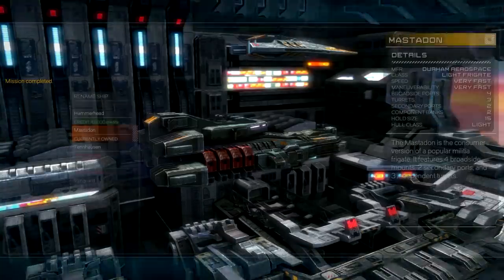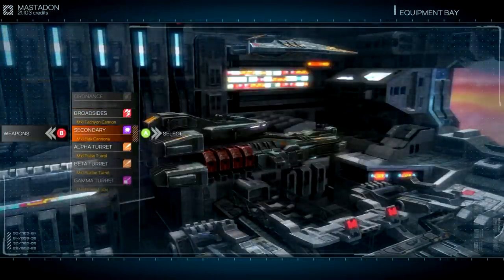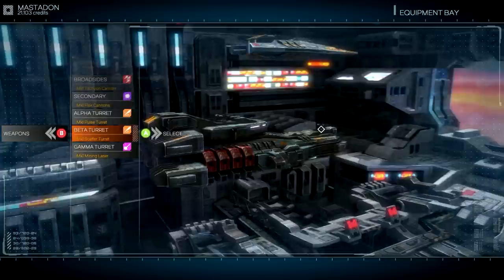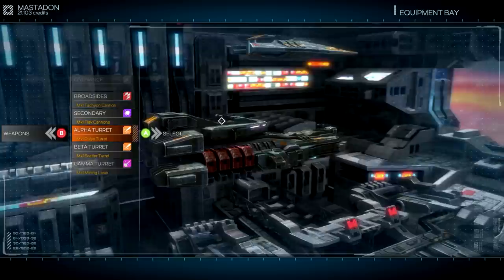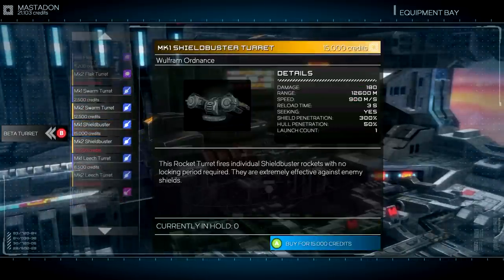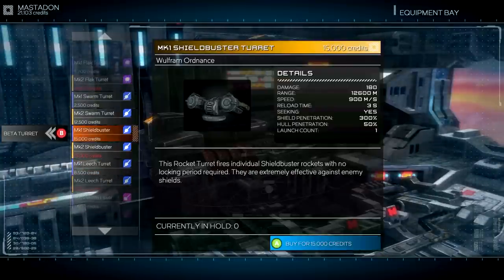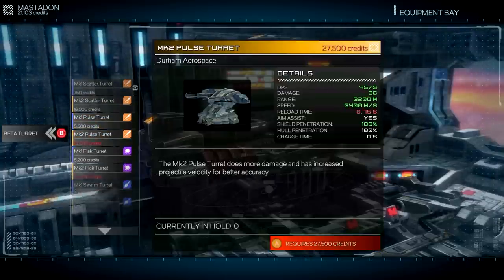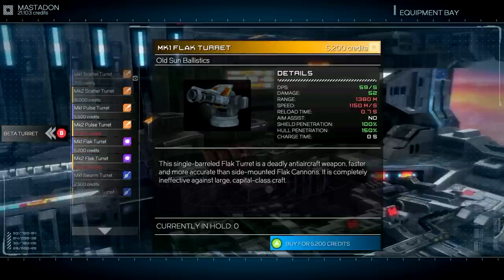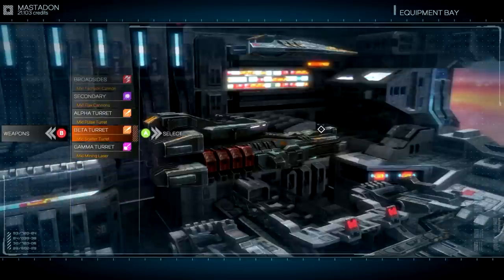I do kind of want to check the equipment bay one more time. We've got about 20,000 credits to burn. It might be in our best interest to swap out one of these turrets for something else. We've got flak turrets, a pulse turret, and a scatter turret. I'm thinking maybe we swap for another pulse turret, or maybe we save up for the pulse turret Mark 2 — that's probably a better idea since it does a lot more damage. We'll save up for that and hopefully pick it up maybe next episode.